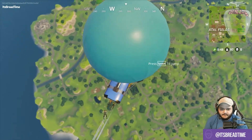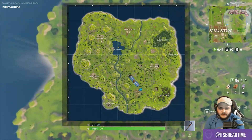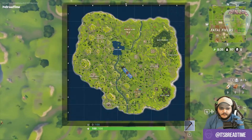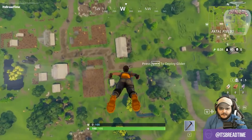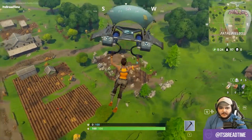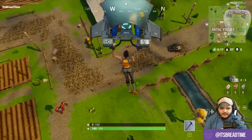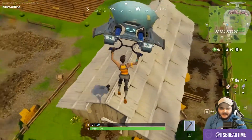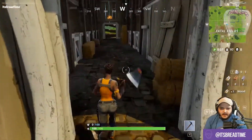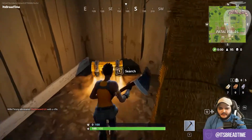Now we're going to try and drop right here at what I thought was a city — Fatal Fields — but it's actually like a farm. Some might say a field. Looks like there's a quarry over there I've actually never seen before; maybe we'll go explore that. Long range is weird in this game — I think it actually favors close encounters.